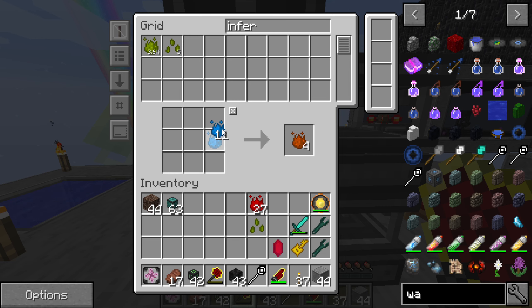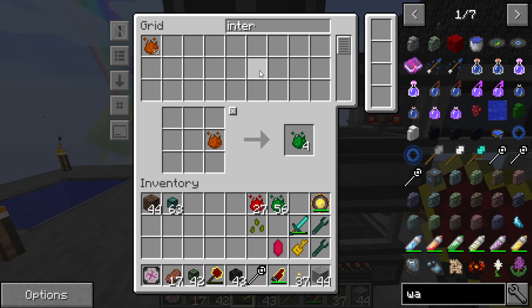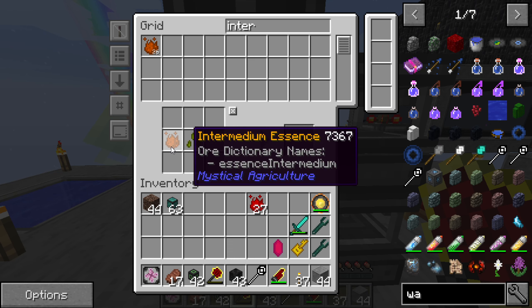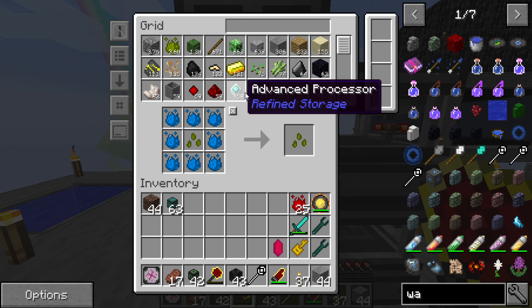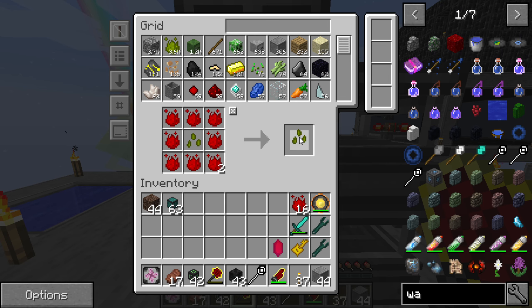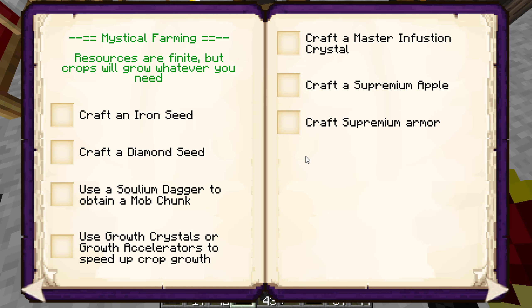Okay so if I want inferium seeds at like tier whatever, I need to upgrade them. Intermedium is tier three I believe. We don't want to do all of them. How much intermedium do we have? 32 - that's plenty. Once we get one seed we'll start getting a lot of the other seeds as well. I'm pretty sure crafting a tier five seed is an achievement.